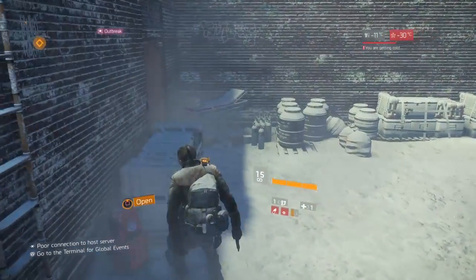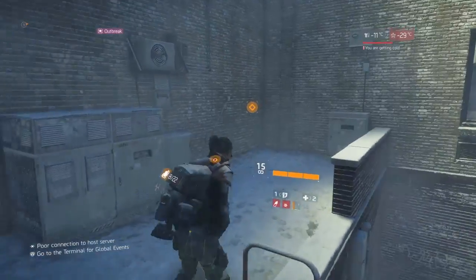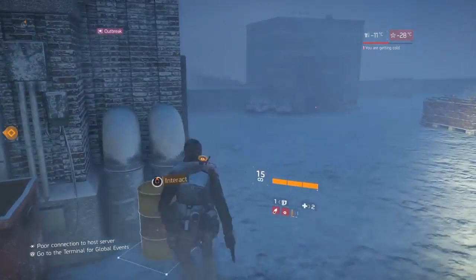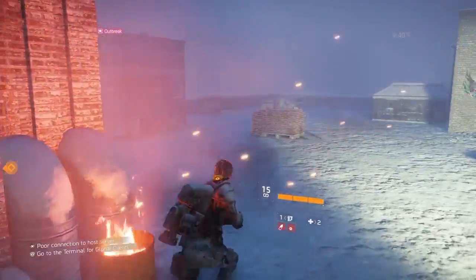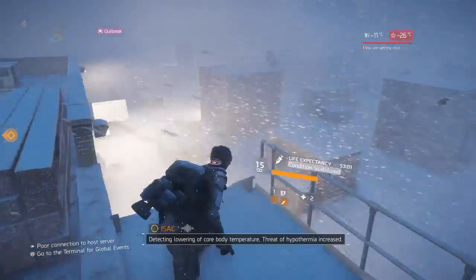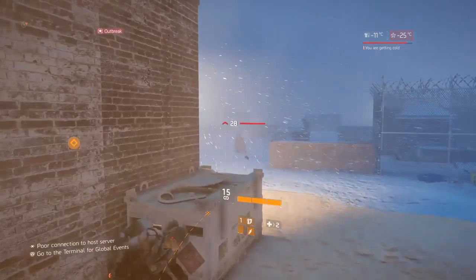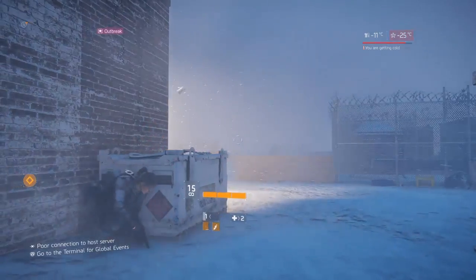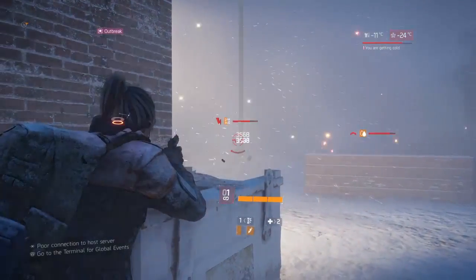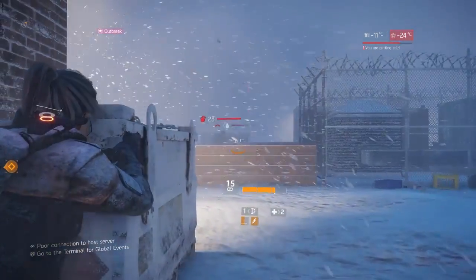Here's another medkit — I'll grab that, giving me two again. I'm going upstairs — there is another weapon up here, a weapon case, but I'll have to fight some NPCs for it. Always remember to take your medicine to prolong your timer. I have 53 minutes left and you can drag that out to a couple of hours. There are some enemies — I'll throw a gas grenade for confusion and fire my pistol as quickly as possible.